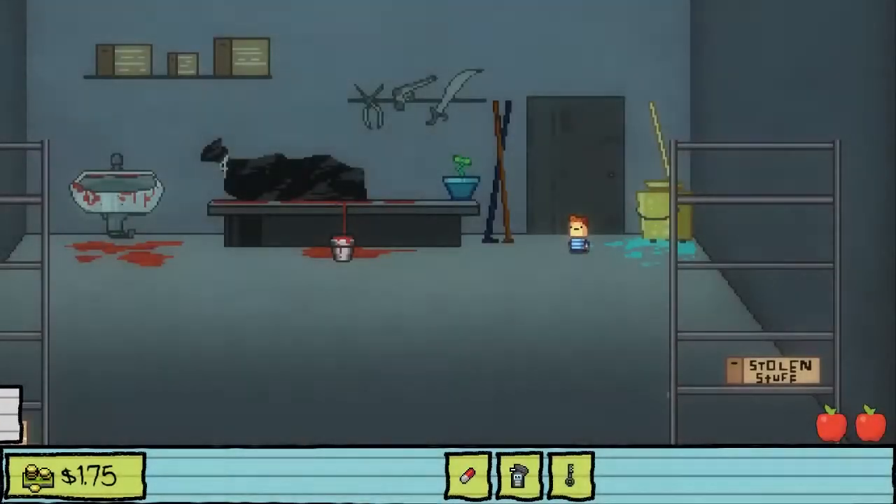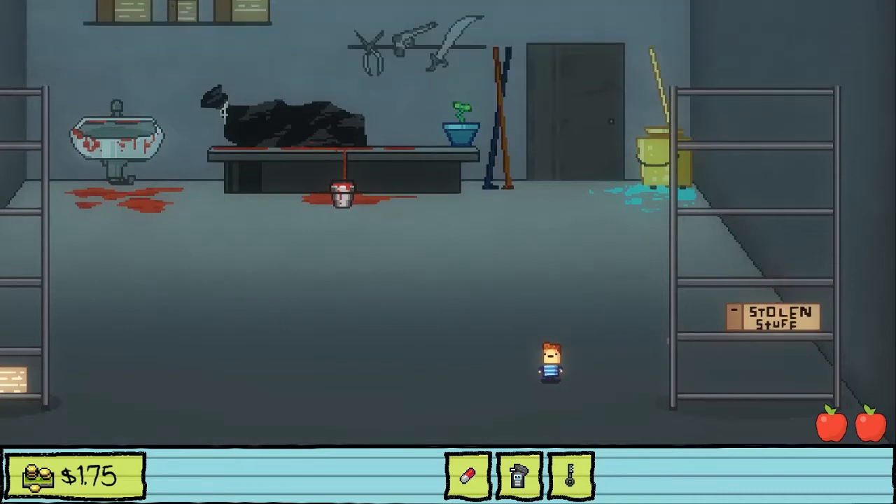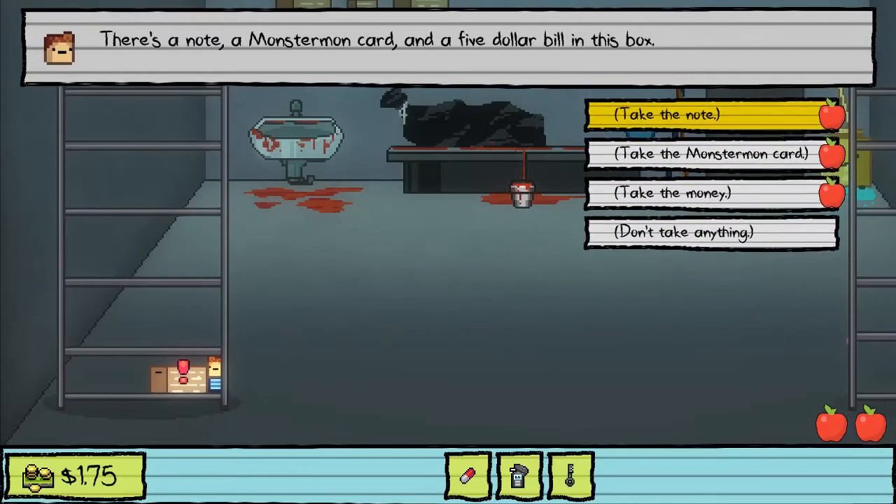This is the door to the janitor's closet - unlock it. Huh. Interesting. There's a lot of blood in here - a lot of blood. We're gonna run out of stuff. Take the note. Take the monster mod card. Take the money. We only have two abilities left and then we're gonna run out of time.